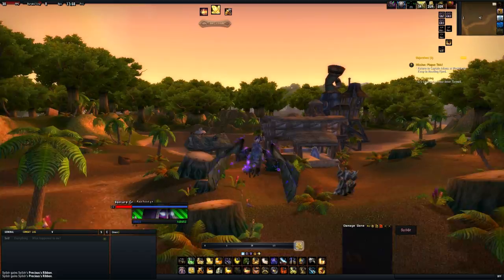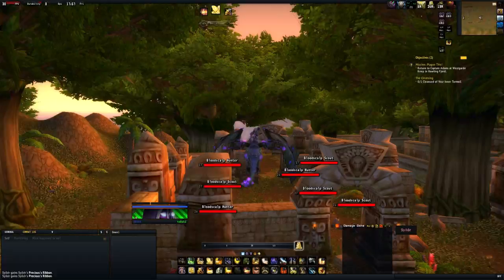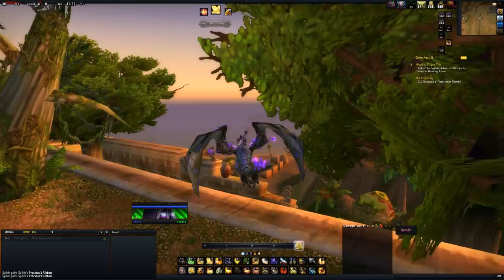A good place to farm is the Venture Co Base Camp — there's a lot of mobs here but the problem is they're quite spread out. Another really good place is up in the top left of Stranglethorn Jungle, the Ruins of Zulkunda. This is great because there's a lot of mobs very close together, so you'll be able to quickly run through them all, AoE them down — there's no running around to pull one or two mobs, you're going to be able to pull like four to five at a time, which is great.